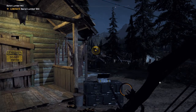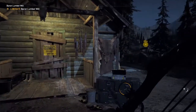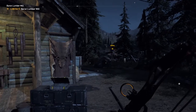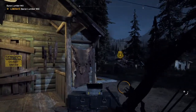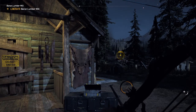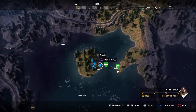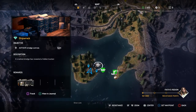Hello boys and girls, just playing Far Cry 5. Quick tutorial: if you are in the Tanami residence, which you can fast travel to, there is a hidden bunker with a stash. I'll just show you where that is on the map. There I am, there is your fast travel to Tanami.